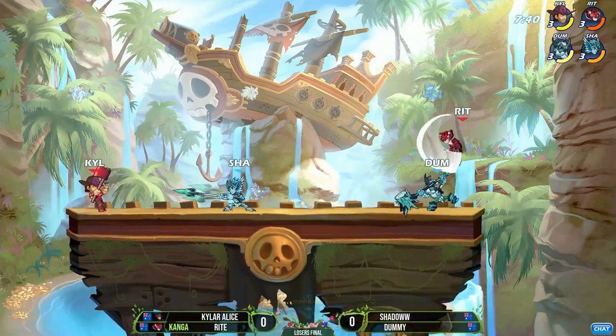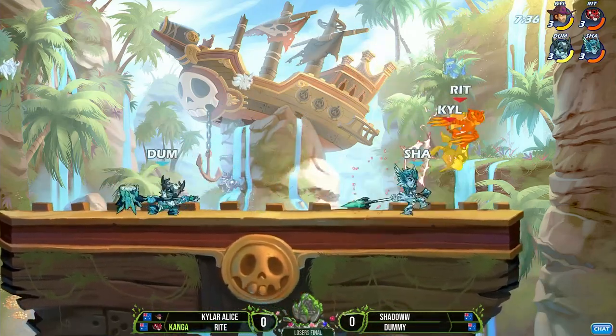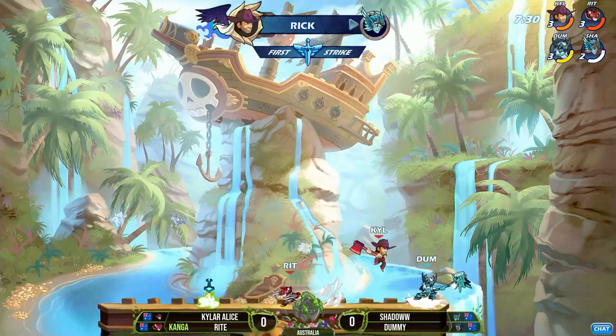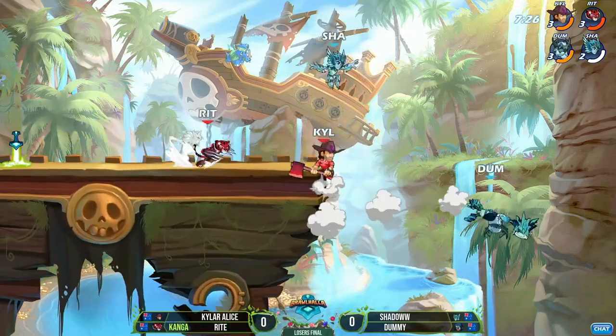We're not seeing the Brynjala — instead it's going to be the Bodvar here on Dummy, and over to the Hammer. Has not been looking like he's still warming up on this one. Kyler Alice with the return, though, going to take out Shadow at the top of the map despite the pressure being on top of him.